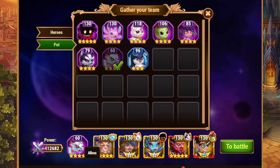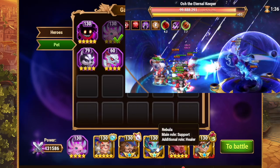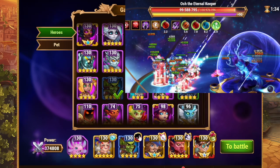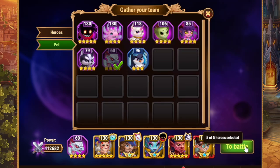You can use Albus. If you're struggling against the Meteor Shower — that's a physical damage attack — you can drop Albus for Axel, and you can drop Nebula for Jett, but only if you're struggling against that physical attack Meteor Shower. Otherwise, stick to this lineup right here.